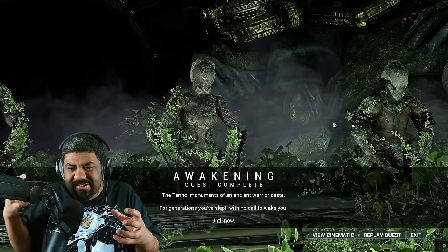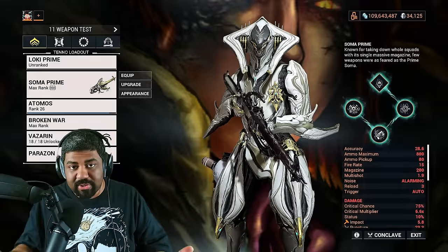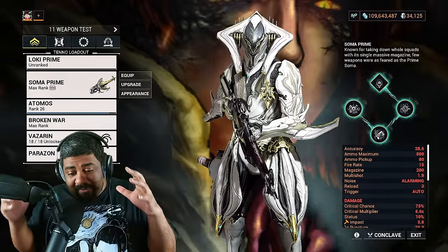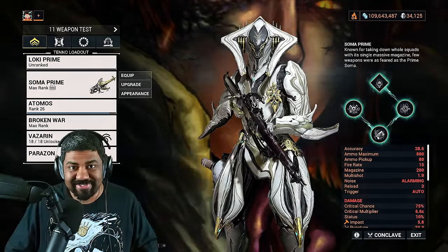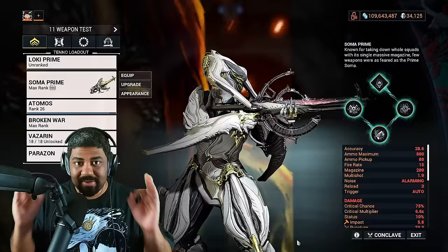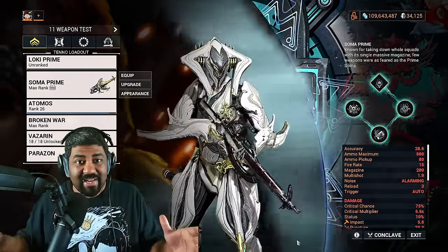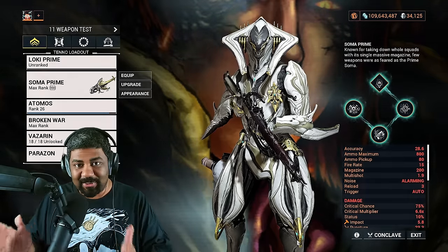At MR2 is where you're going to start deciding, maybe I'd like to use these types of weapons instead. But before I show you the weapons, you're also going to be asking: how are we going to build them? You're going to have this one set build for a majority of your Star Chart adventure, because in Star Chart you just want to deal as much damage as you can. Prioritize building for raw DPS rather than damage over time or any sort of weird scaling mechanic, because it's not going to be that important, especially early on in the game.